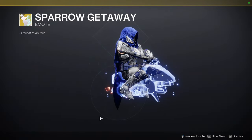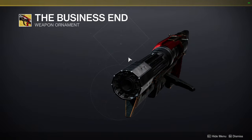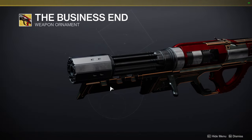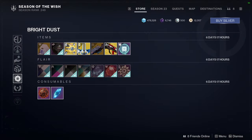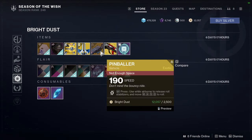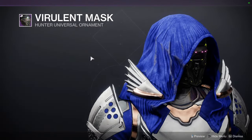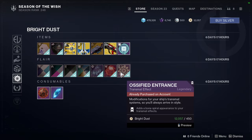Sparrow Getaway. For the stuff at the bottom, we have the Business End ornament for Sweet Business, which looks pretty cool — it's Cabal themed. The reason I thought it was Cabal themed is because of the scales that look like War Beast scales. Pinballer. We have Synchrotron Advancer, which looks pretty cool. Fire Break Shell. We have the Virulent Mask for Hunters. Trap Setting. And for the Transmat, we have Ossified Entrance.